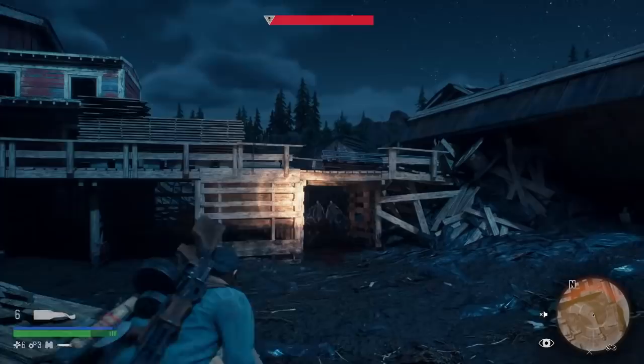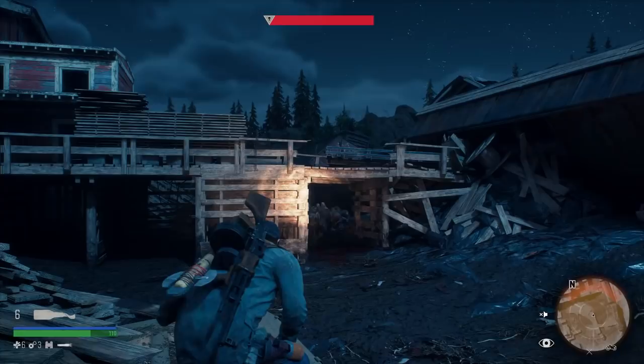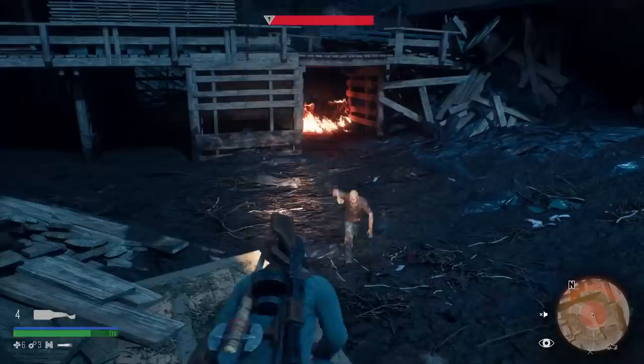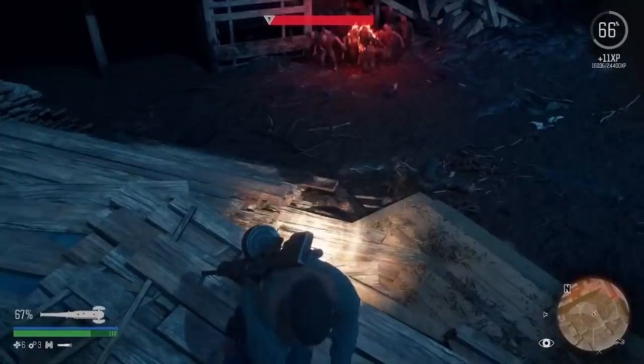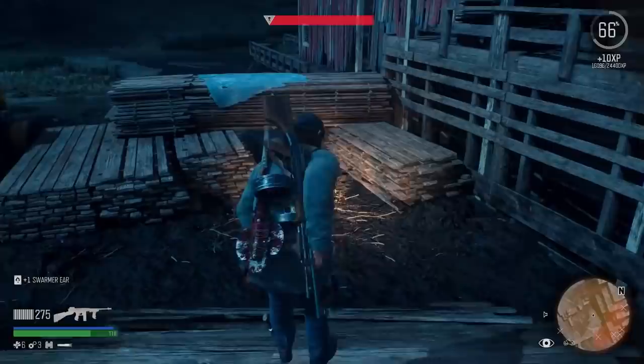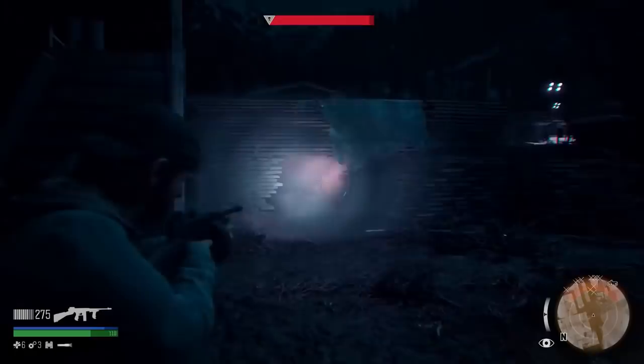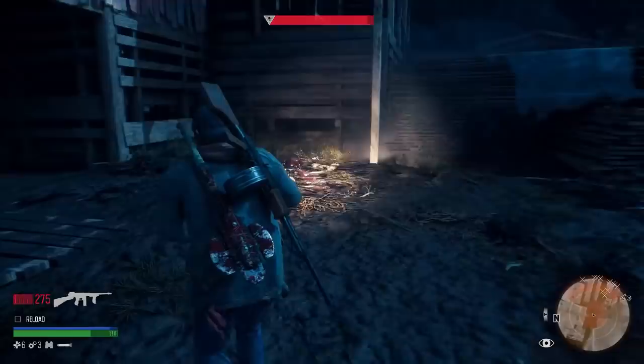All right guys, here we go - attempt number one. I'm going to use Molotov cocktails to get them out to start with because I have plenty of them, and hopefully kill some early. Here they come - let's go for a run. You've got to get through here faster than them, otherwise you'll get blown up. When you have a moment where they're not all over you, turn around and try to get some shots off. They're making their way nicely - I'll make my way under here. They are spilling over the top.